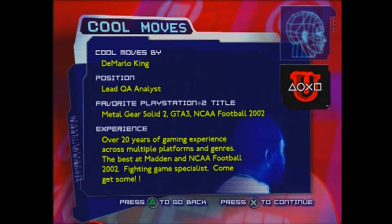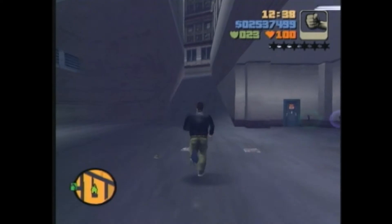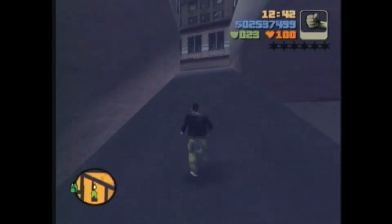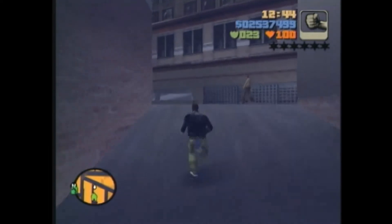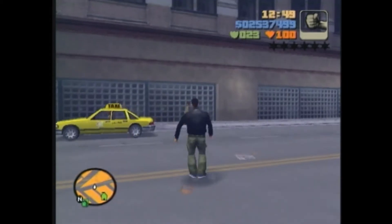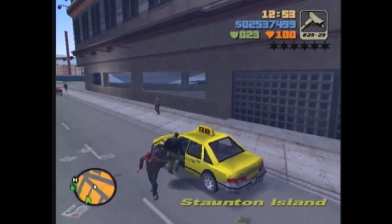We're starting out here at the home base front on the second island. You could do it on any island, it doesn't matter. First job is to find a taxi — oh, there's one right there. Let me borrow this, sir, I'm trying to do a cool move here.